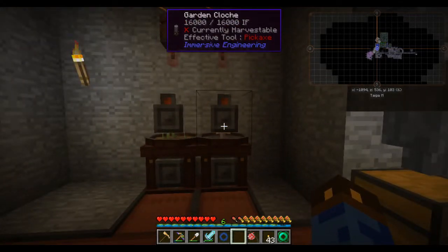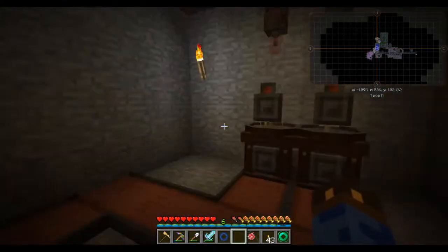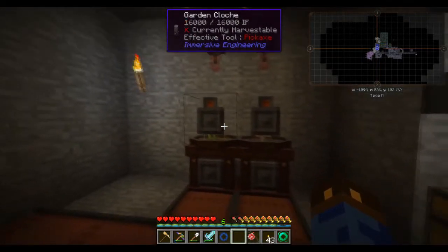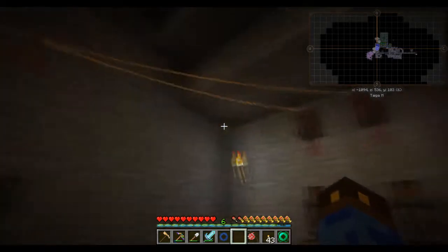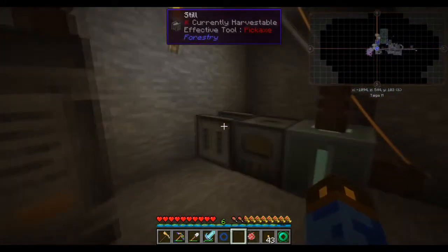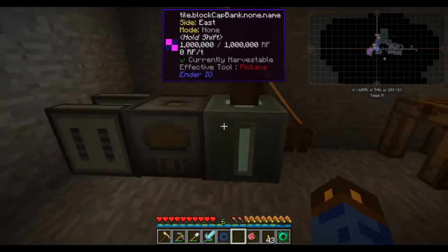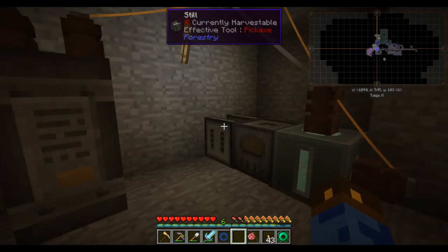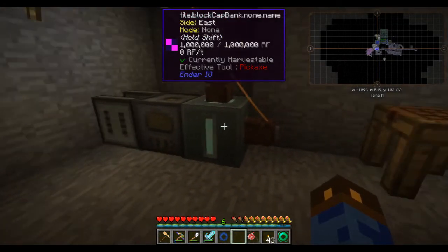This is where I first started producing potatoes to increase my dirt production, and I'm now using it to grow crops for the final Pam's Harvest craft hoarding quests — it's not currently doing anything right now. This is where I would take those cans of canola, turn them into regular oil, and use them to power things. Right now the canola's not powering anything, it's just there as an extra add-on.